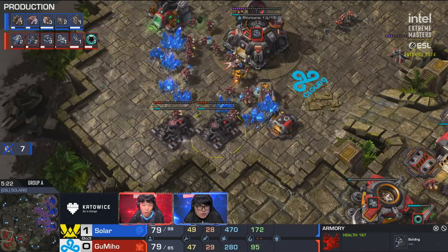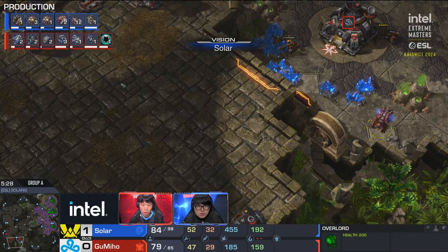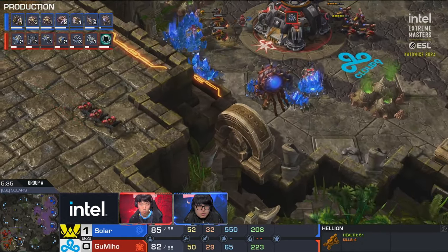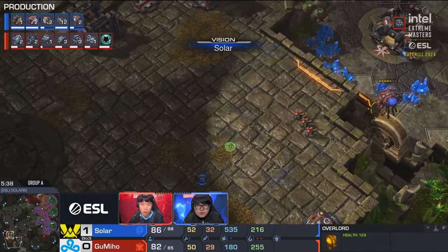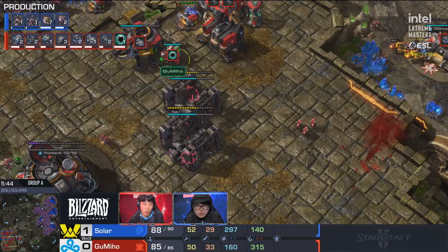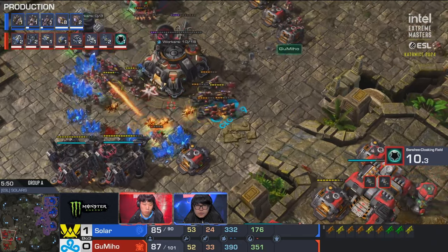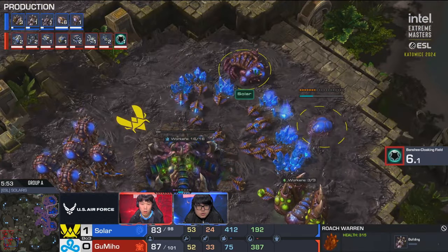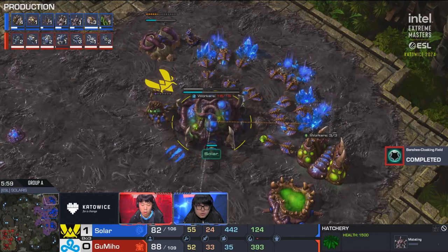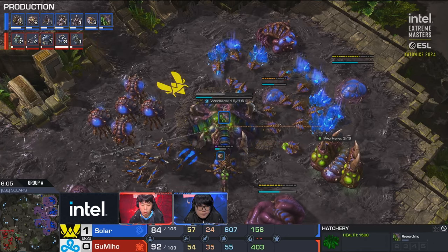Hitting that with three hellions is perfect — enough to one-shot those workers. That's a little bit of counter-pressure. More hellions are coming up. Double armory on the back together with two additional factories — this is Gumiho playing Terran mech! I brought it up in the previous game: Gumiho played mech before it was cool, going for strategies nobody else was executing. You can't let him scout this though — the overlord link is getting in toward the main. They see the factory and the double armory. Solar knows — he cancels his double evo chambers and goes for a roach push.